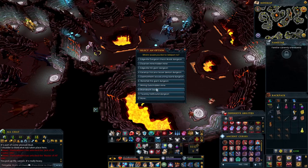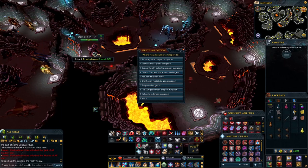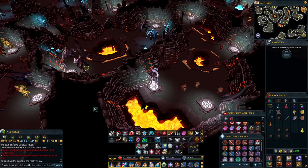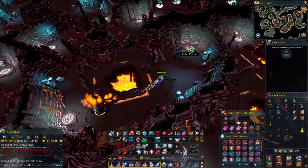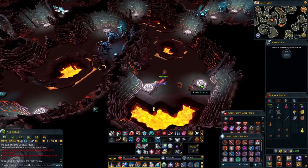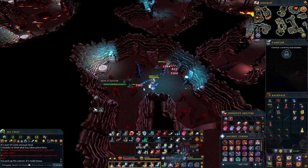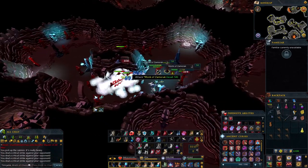If you have a Dungeoneering Cape, head to the Chaos Tunnels Black Demon Dungeon — the Monks of Zamorak are right there, but they'll instantly attack you when you come in. Take the portal, teleport to the Chaos Tunnel, head to the East Portal, it'll take you to the Dust Devil section, then go south and you'll see the Monks of Zamorak. This is a better location because the ones in Taverly take a while to spawn. There are 22 of them here, so it's easier to manage.